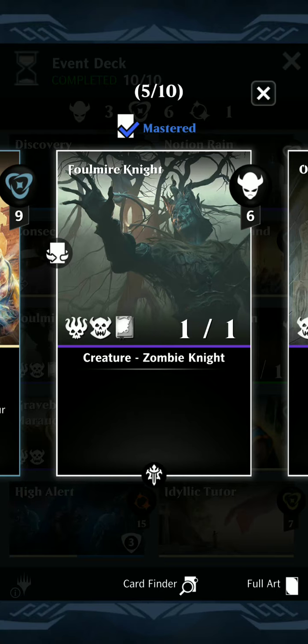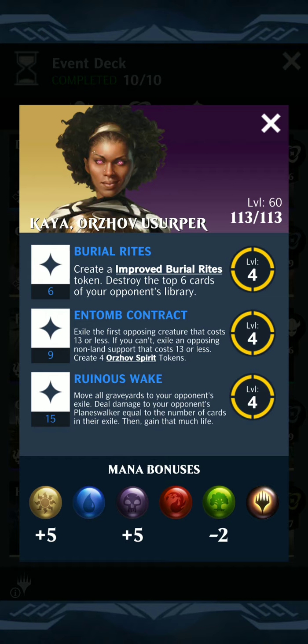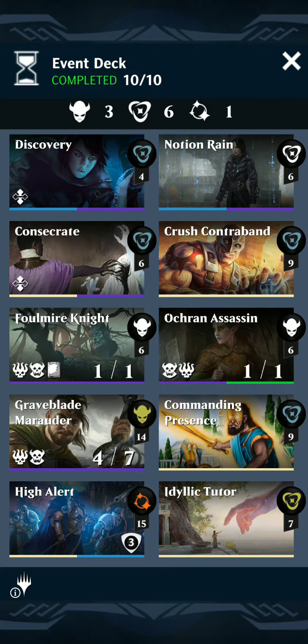One fun thing I noticed is that Foulmire Knight would technically prevent damage. Other cards in the deck include Discovery and Notion Rain to find our combo pieces. Since we are playing the Kaya Planeswalker, it will synergize with her ultimate ability by self-milling us a little bit to give more damage dealt to our opponents. Consecrate is in there as a great non-targeted removal spell — it can also exile stuff from our opponent's graveyard if we need it, some life gain, and then Crush Contraband is just great support destruction as well. So let's go ahead and give this powered variant a try.